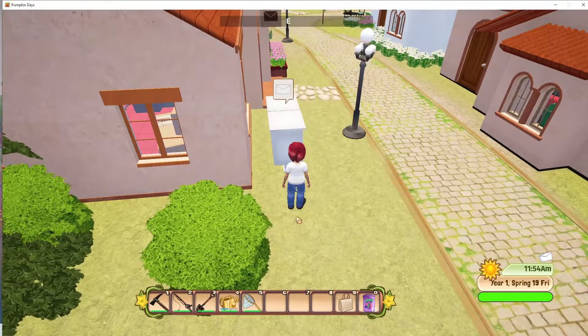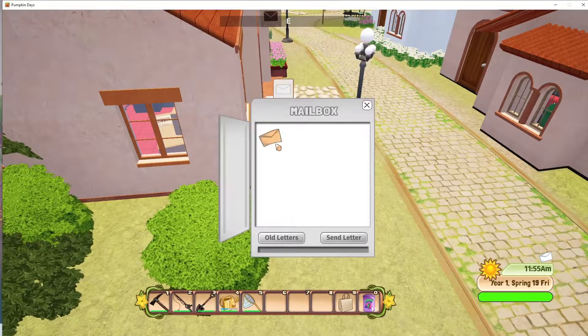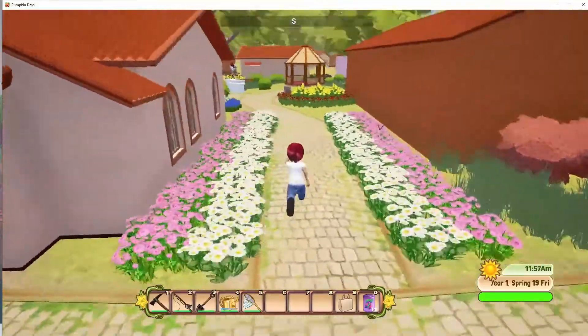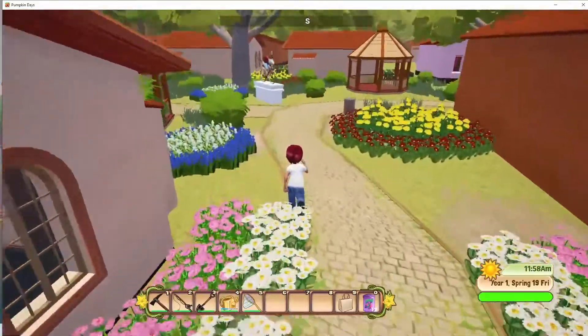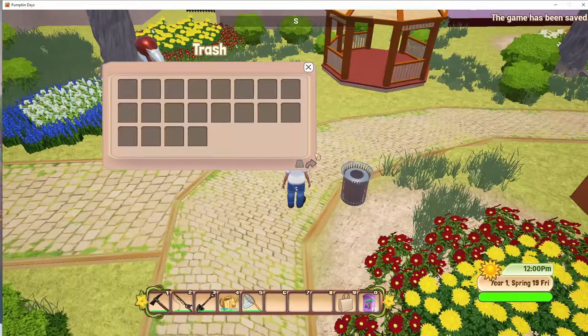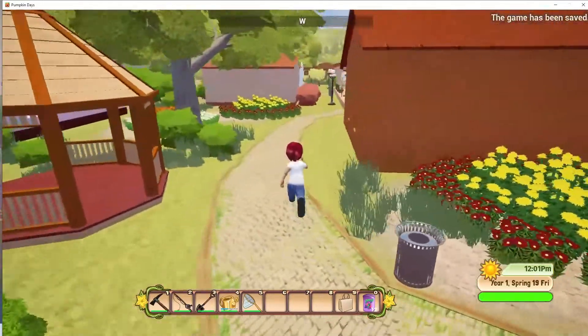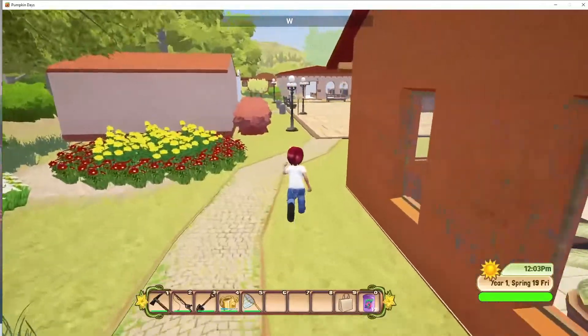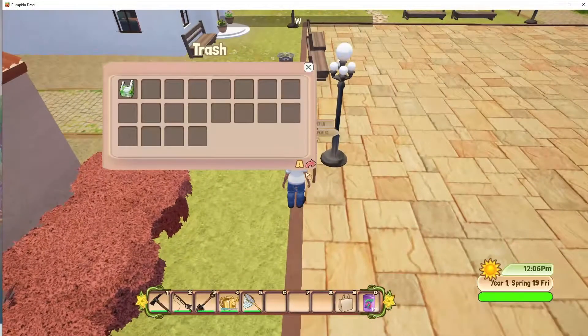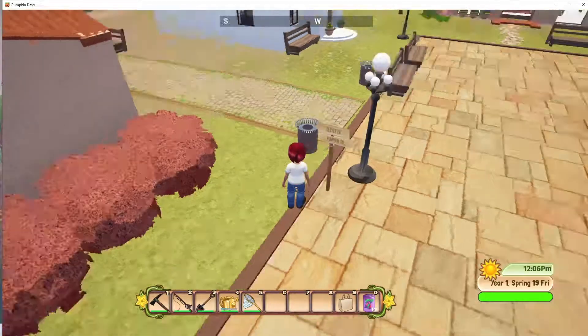The peaches will grow in Spoonie — I can't grow a peach tree here in Pumpkin Veil, but I can in Spoonie — so I want to get a peach so that I can make a seed and put it in my seed box for next year when I'm living in Spoonie. We'll do that today — go to the waterfall, go to the peach tree spot.